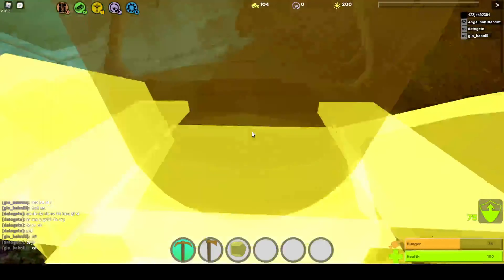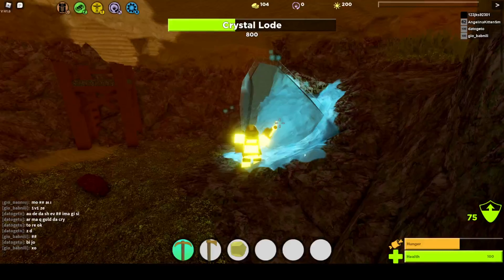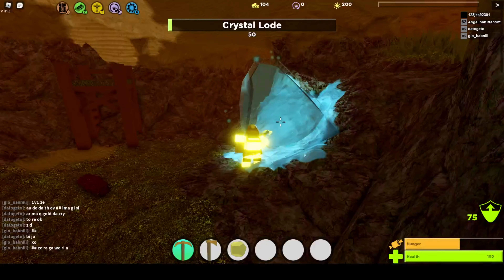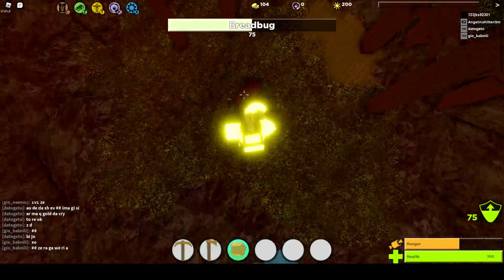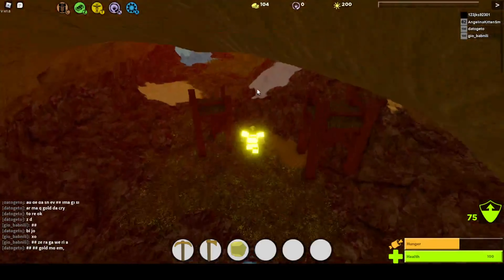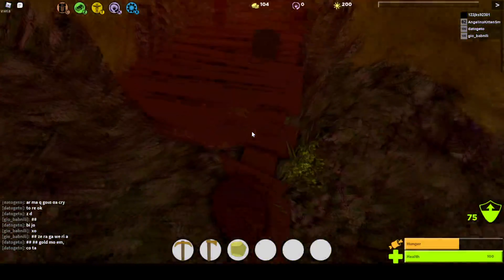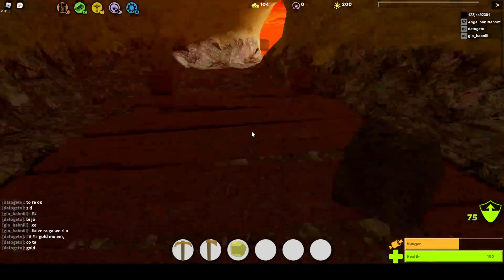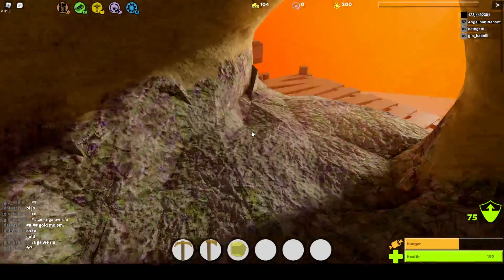It respawns - the crystal crag respawns every time, like all the crystals respawn. It's crazy. When I'm grinding crystals this is where I come after I break the crystals up there, and it's respawned. Place the dock right here because it's a hole right here - place the dock under the crag and you can get the crystals.